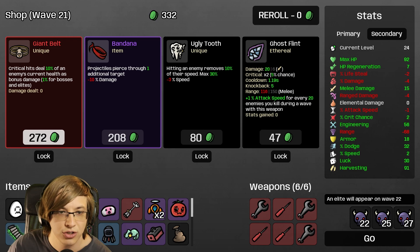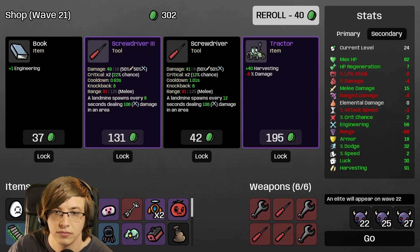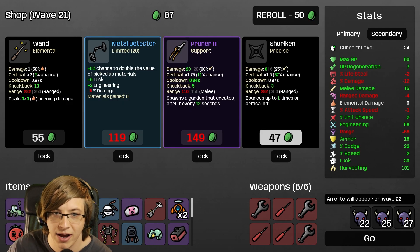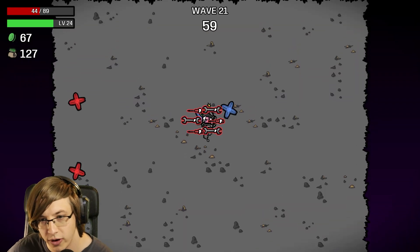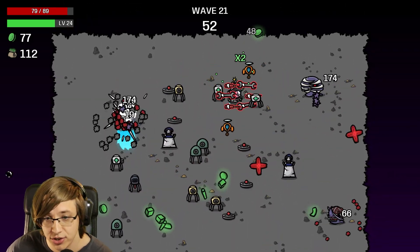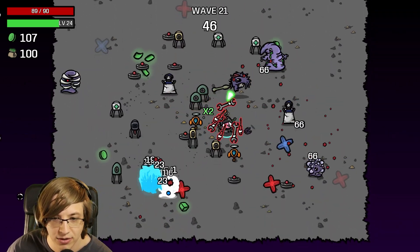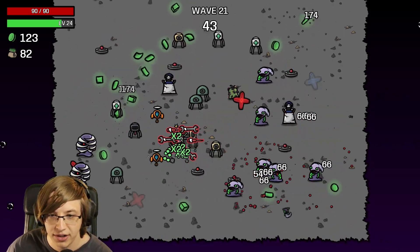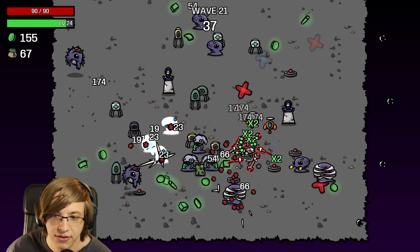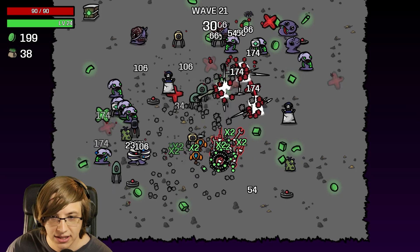Now we're just seeing how long we can last in endless mode. Critical hits — nope. I think I take tractor honestly — I need to keep my harvesting up as much as I possibly can. Because one of the things this game does in endless mode is it starts nerfing your harvesting so bad to the point where you're eventually just going to start losing money. The inflation of everything gets high. I always praise this endless mode — it's not about endurance. Our most OP build ever maybe went wave 38 or so.